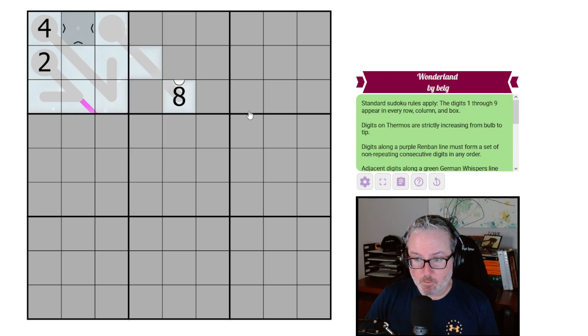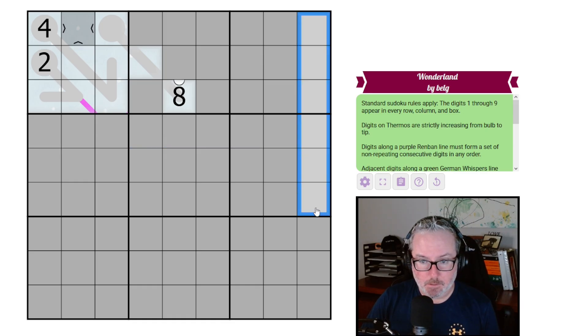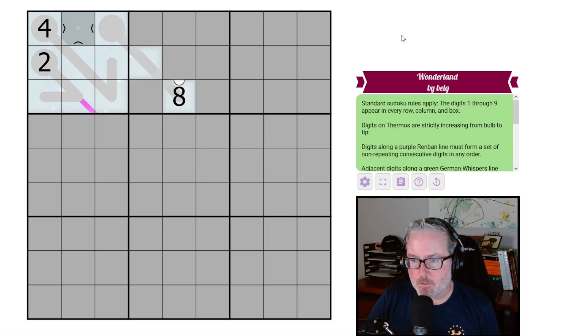So it's normal sudoku — every row, column, and three-by-three box will have the digits one through nine once each. Digits on thermos strictly increase from bulb to tip. We actually have a couple of given digits, so you're the low digit, you're the high digit, and it increases going up in this direction — same for all the other thermos.